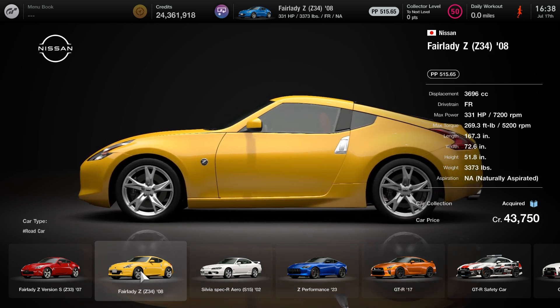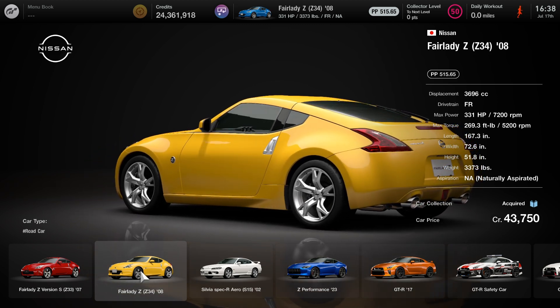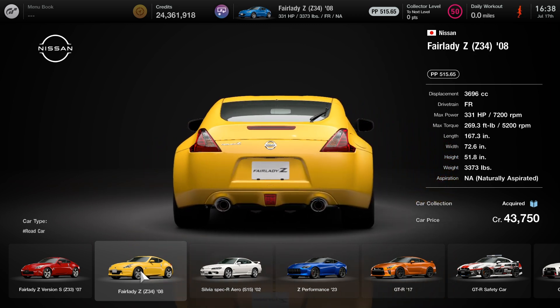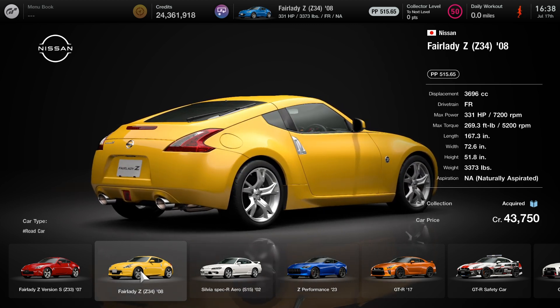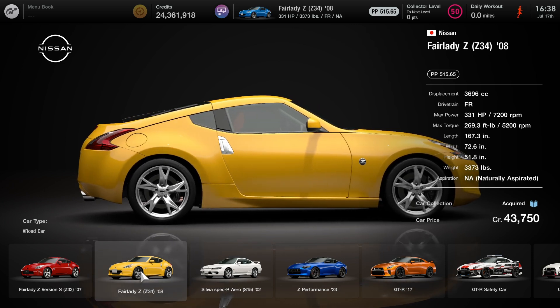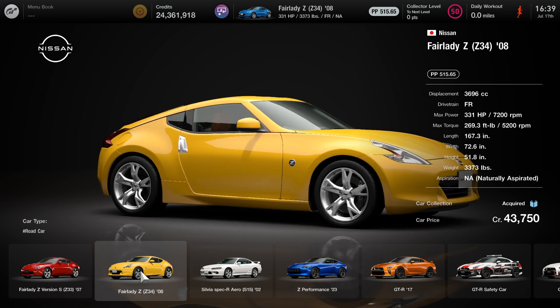With this car, it's about 515 stock performance points, costing just a little bit close to 44,000 credits. It has decent horsepower of 331 and under 300 torque per pound, and over 3,300 pounds — so it's pretty bulky for this car.